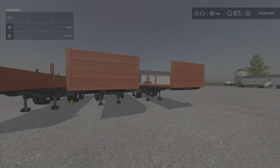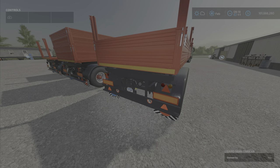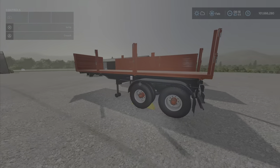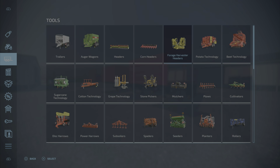These are the three different configurations that you can have with this trailer. It has a hitch — we're going to try that out too. First of all, where do we find it? We'll find it here under trailers.